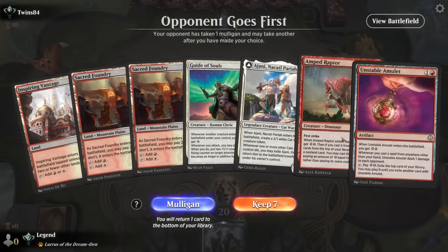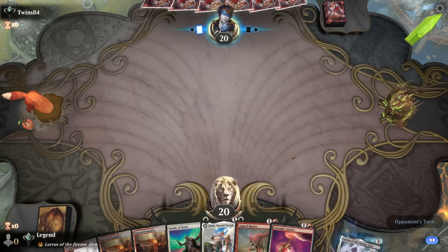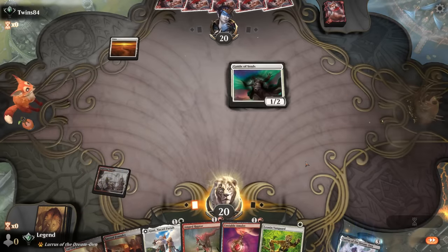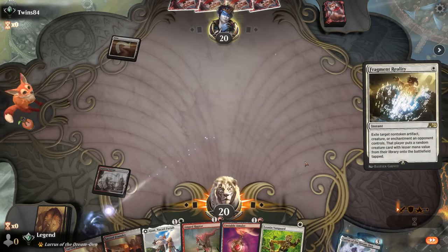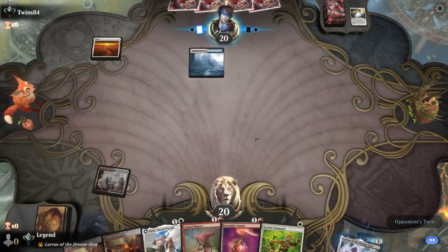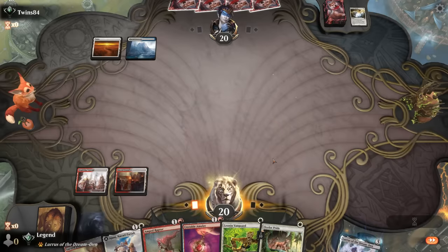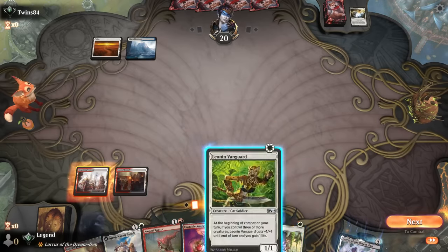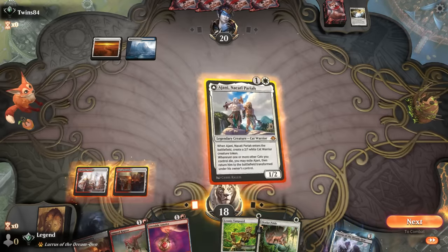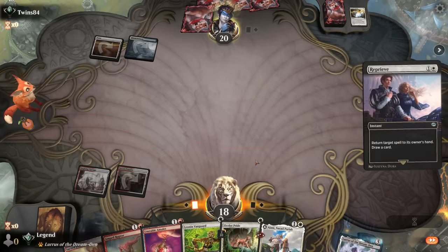We're on the draw with a decent hand — a little bit light on interaction, perhaps, but we can maybe find it with Raptor or Amulet. We start with a Guide. The opponent has Fragment Reality — that's a pretty nice answer since we don't get anything in return. Opponent is on Blue-White Control presumably. I'll go for Ajani here, though Amped Raptor would probably provide a bit more value. Opponent has a reprieve anyway.